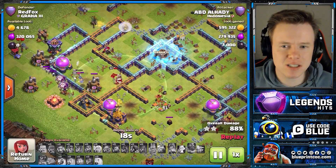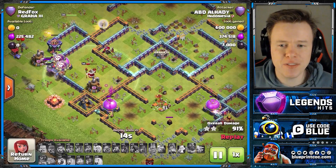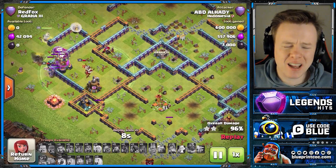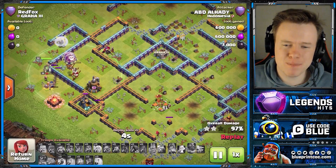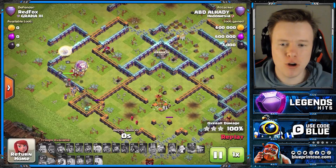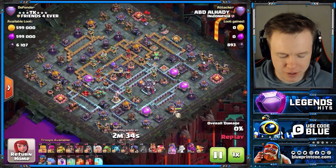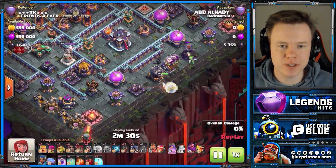I don't even think this army is necessarily the Hogs being too strong — it's just how strong Heroes and Flame Flingers are, and how consistently Hogs can take down the rest of the base with just one Rage Spell. Because I think if you brought a heal with this, it would be weaker — your bases just do too much damage. But when you have that Rage Spell and the Warden ability, your Hogs just go through the base so quickly. This attack was far too good. Let's keep going.